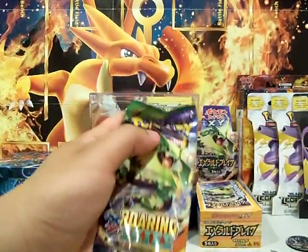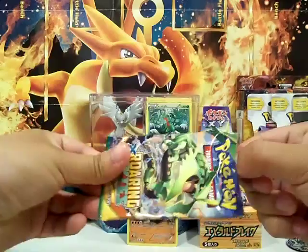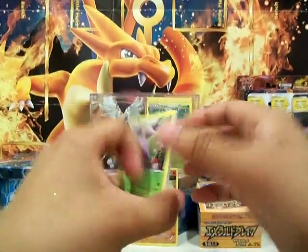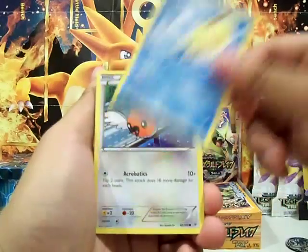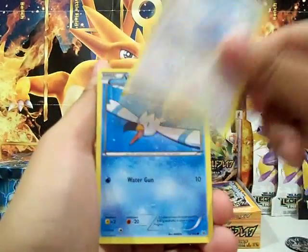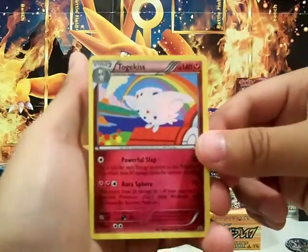Let's go to the Rayquaza one first. So we got a Dustox, Wailmer, Pelipper, Fletchling, a Shuppet, Swablu, a Wingull, Bagon, a Reverse Taillow, and a Togekiss regular rare.